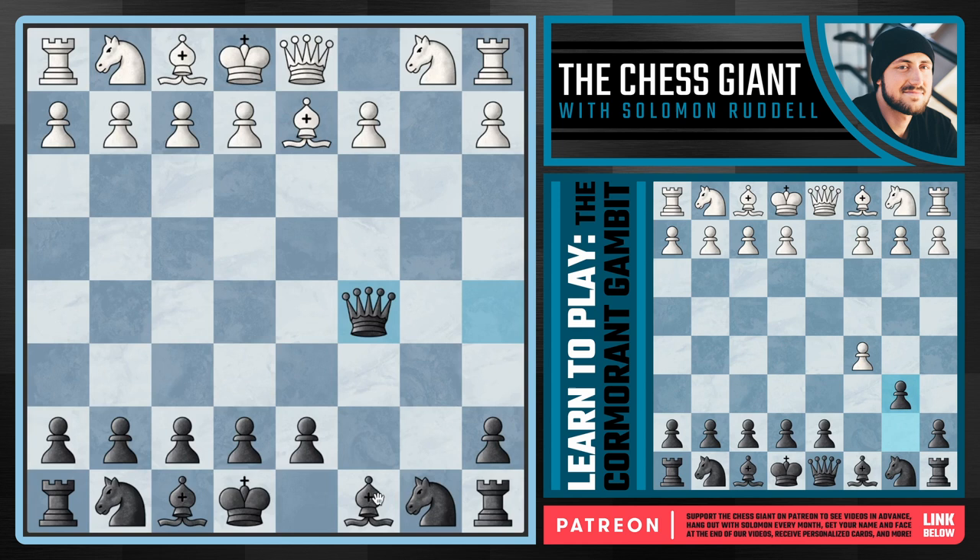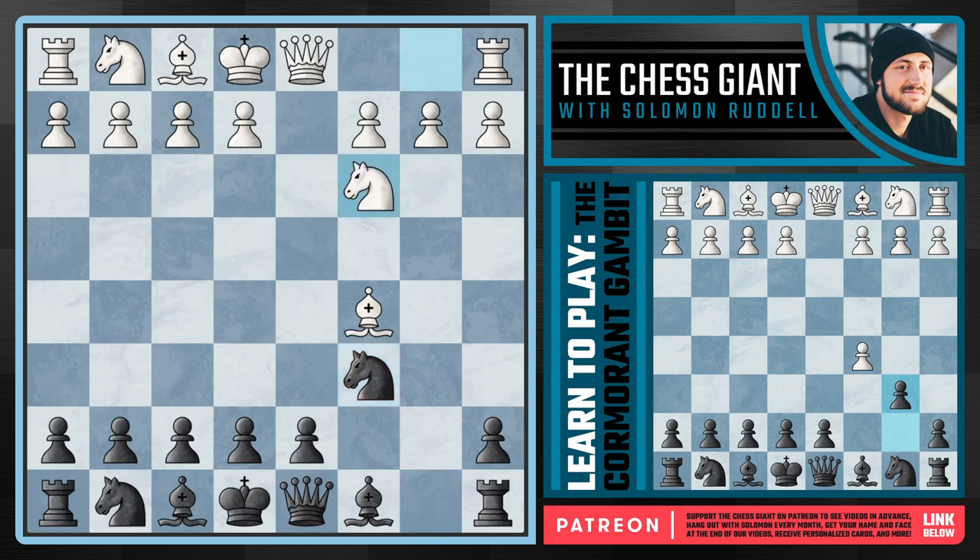We're going to continue with fianchettoing our bishop on b7, really activating it, and trying to play some funky and fun middlegame chess. Going back to that move b6 - what about bishop e3 defending the pawn? I actually find that this move is a lot more sound, but I still like it a lot for black from a practical standpoint because we're going to take. A huge idea in the Cormorant Gambit is to fianchetto our dark-squared bishop whenever we can. The b-file is going to be open - very nice for a rook and/or a queen - and we'll make white feel the heat on the queenside.